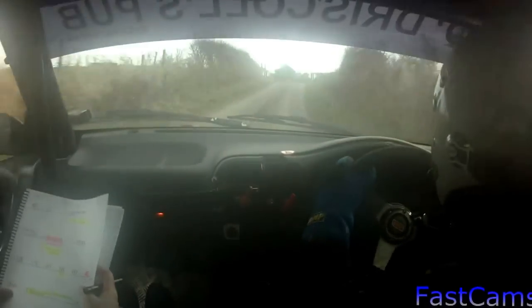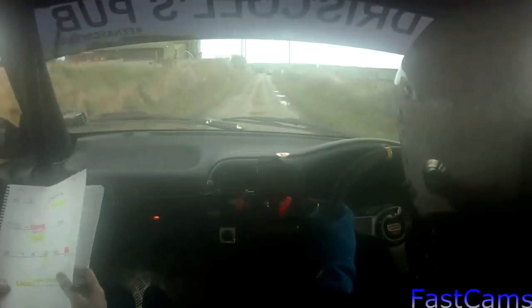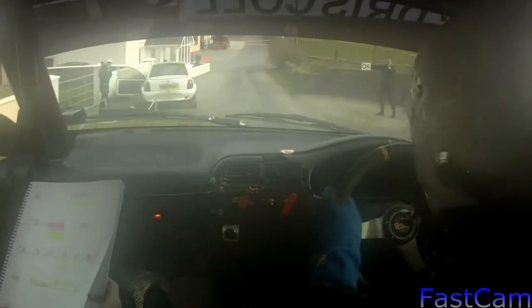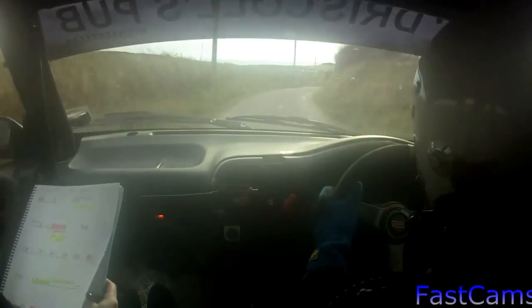4 left, 100, 4 left. Chicanes, left entry, 3 miles. 2 left over crest, 40, turn square right, and a 2 right, and a 2 right, 100. 100 over finish. So 2 right, 100 over finish.